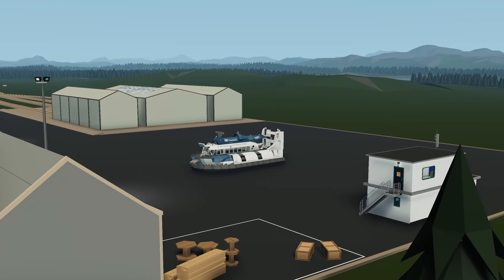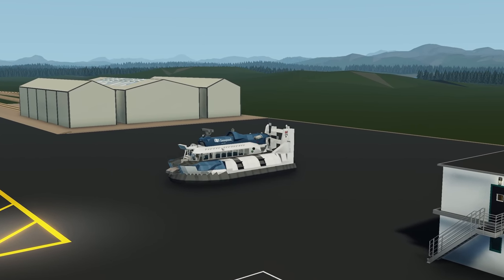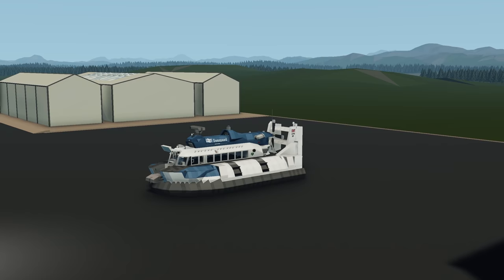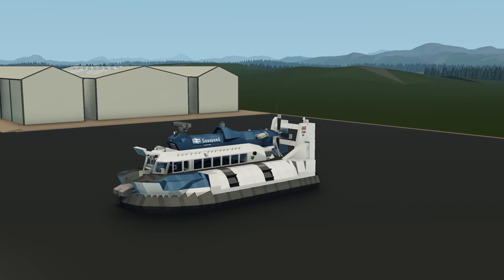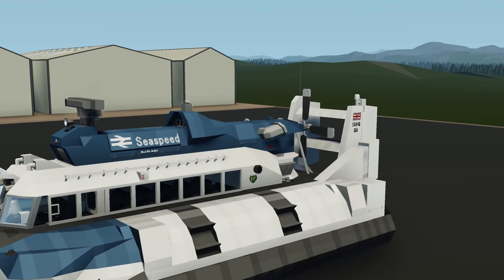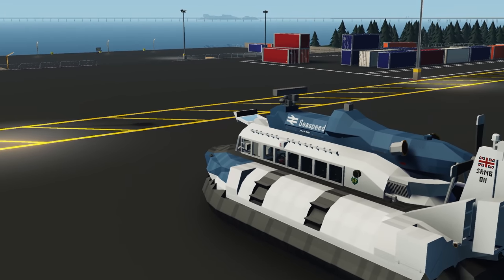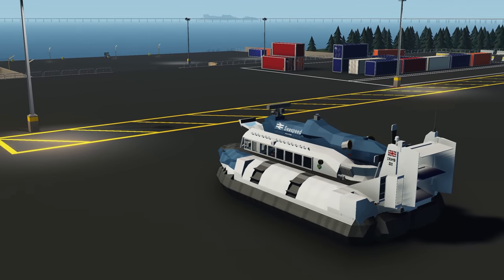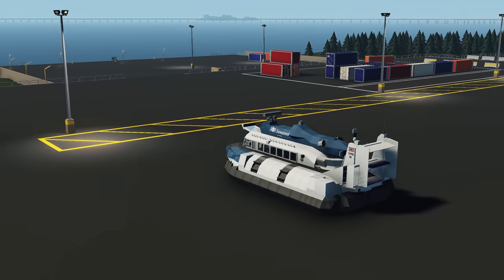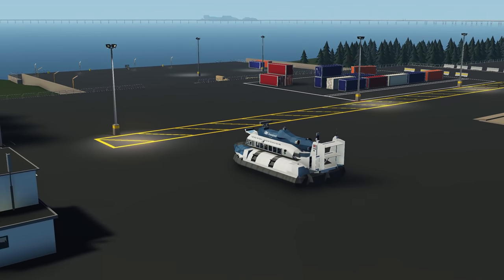Moving on to the next creation, we have the Saunders Rho SR N6 Winchester class hovercraft. Definitely a nice looking and realistic hovercraft. This one used to do ferries across the Isle of Wight and also the English Channel. Specifications include a top speed of around 60 plus knots, 26 passengers, and a range of 350 kilometers. It's also Stormlink compatible, which is really cool. Let's spawn it and see how it works.